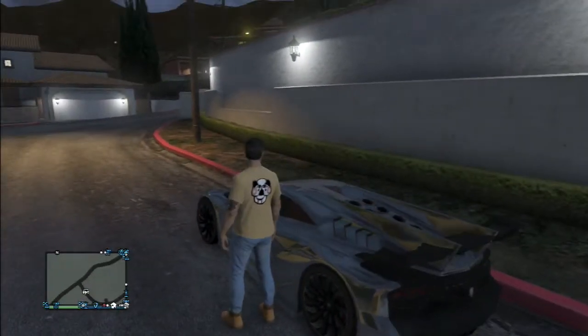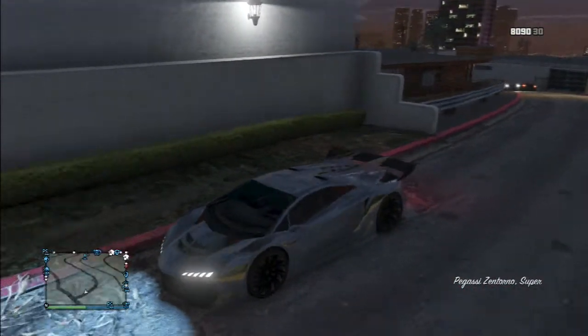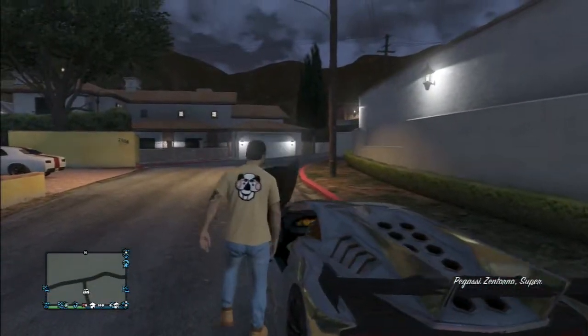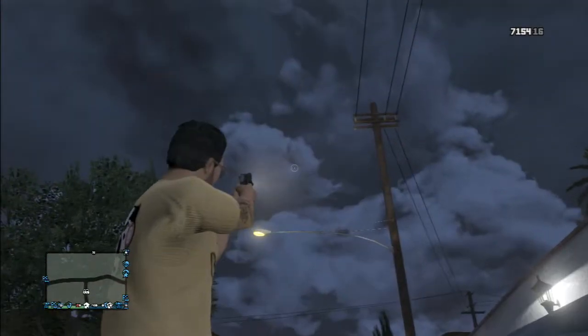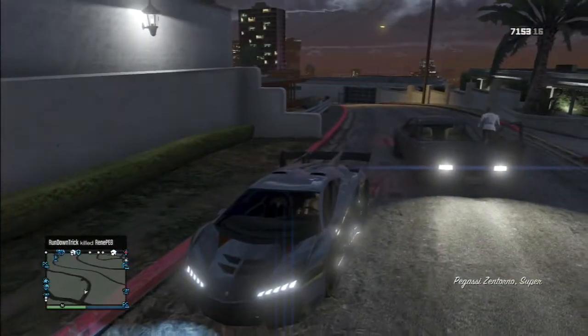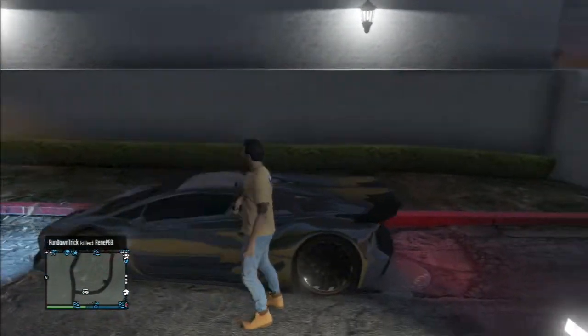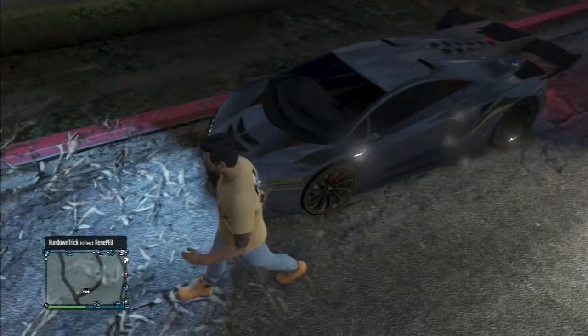First thing you got to do is get in your car. When the car lights turn on, get out, take out a gun, shoot up, then get back in. When the lights turn on again, just get out and you'll see that the lights stay on.